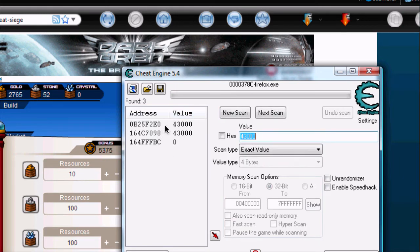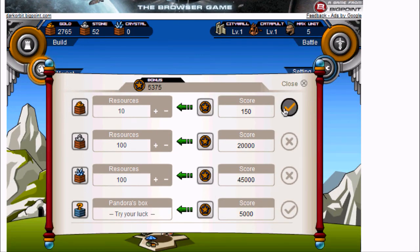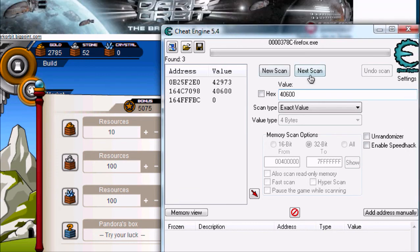Now go back into the Great Siege and buy something — all you have to do is make the bonus points change. Now we have 5,075 bonus points, which times 8 is 40,600. Type in 40,600 and click Next Scan. Be sure you don't click New Scan.